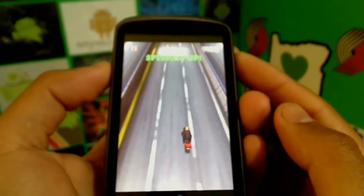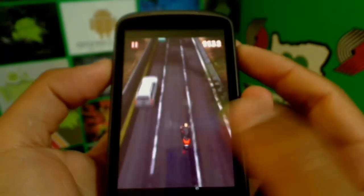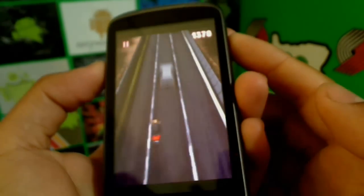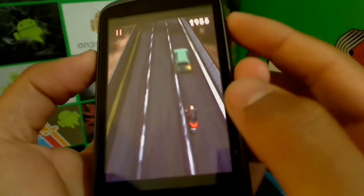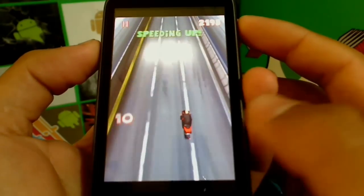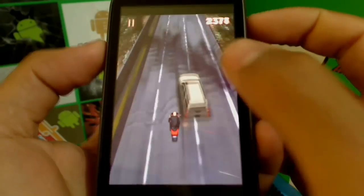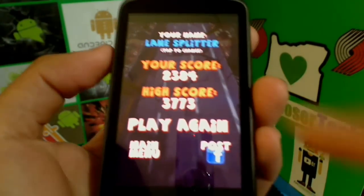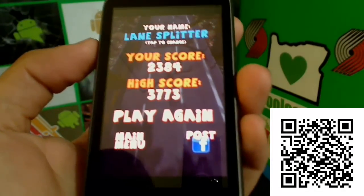Now he's speeding up, and as you go further you can imagine how much more traffic there's going to be. You can do wheelies by touching the screen — be careful not to hit anyone, or you will fall off. You get extra points if you wheelie for a while. You can see your points up there. If you fail, you can share it on Facebook to let friends compete with your score.